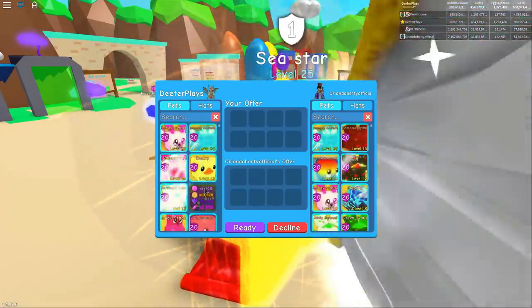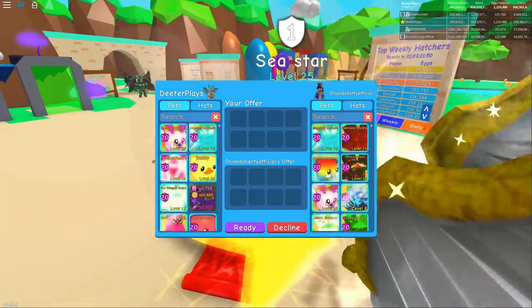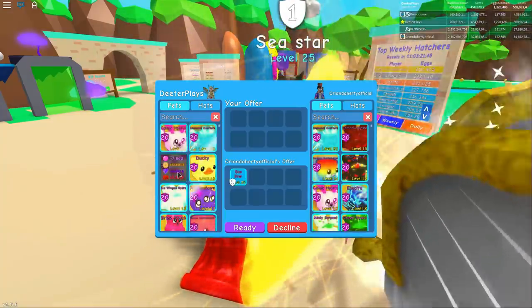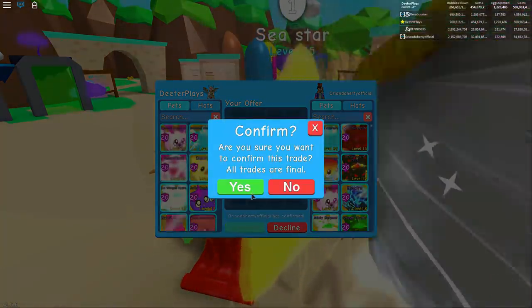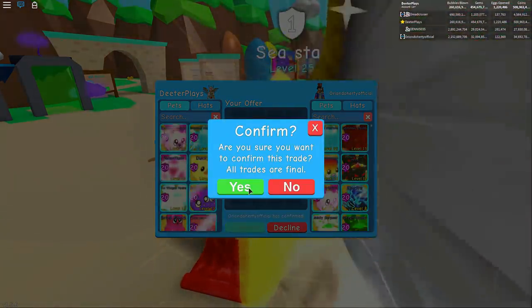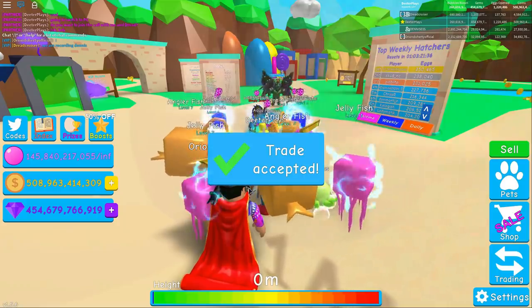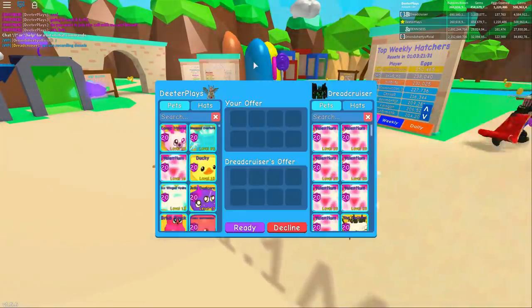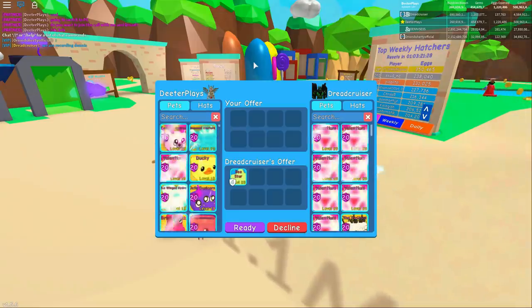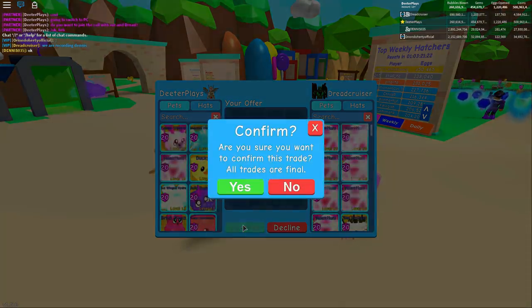Orion Doherty Official is going to let me borrow his, so he's doing this trade right now. Let's see what the stats are on this guy — it's got wings on it, looks pretty cool. I'm going to try it just by itself with no hats. It's already at level 25 and enchanted to one. Because it's a secret pet, enchantments are probably going to be super expensive. Dread cruiser is sending me a request now too, so we're going to be able to look at two of these at the same time.